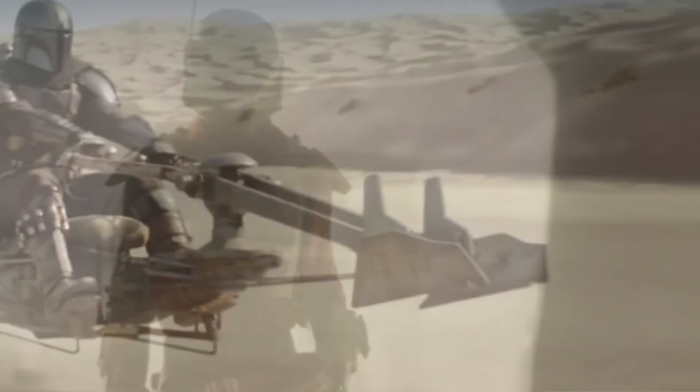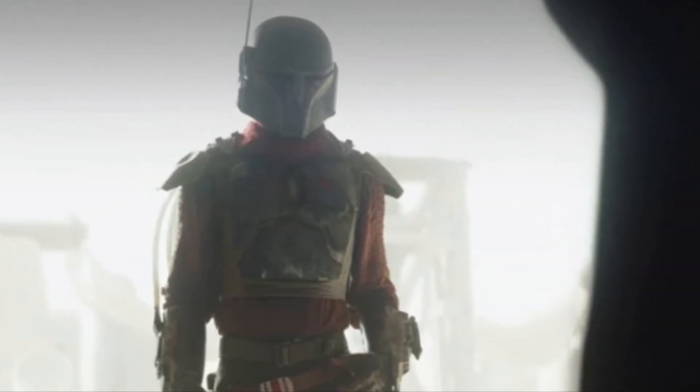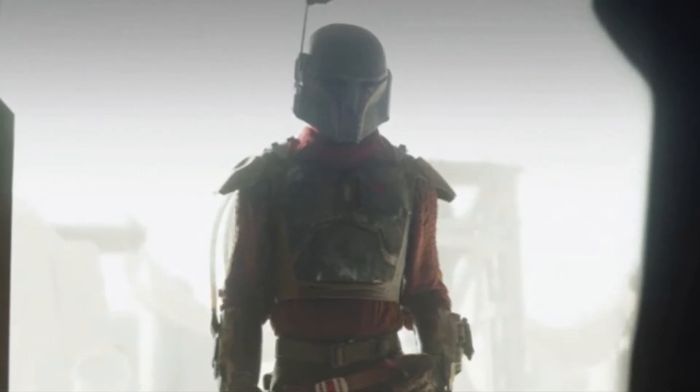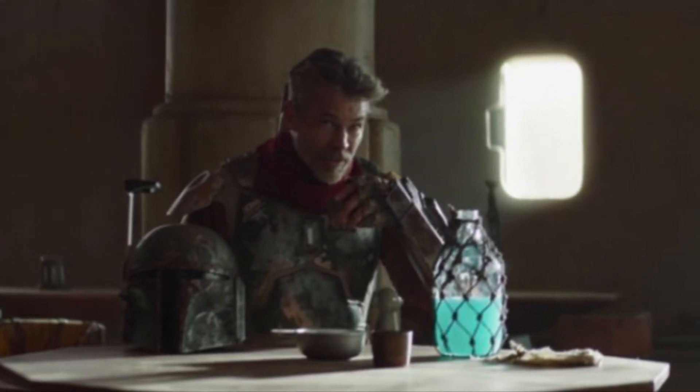Din finds the person he's looking for — Cobb Vanth — wearing Boba Fett's armor. Vanth first appeared in Chuck Wendegg's Aftermath novel. Vanth will give Din the armor if he helps with the Krayt Dragon that's been attacking the town.